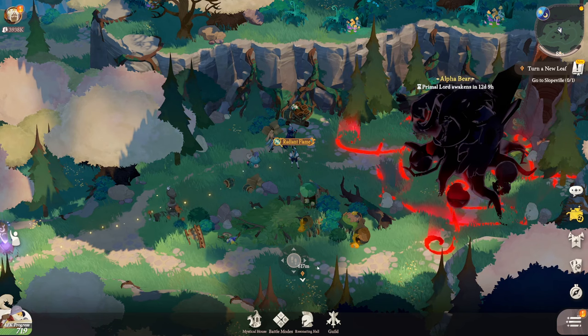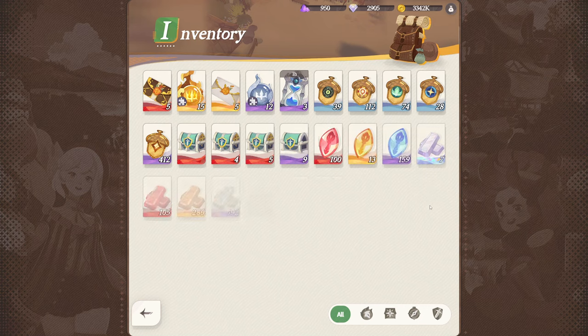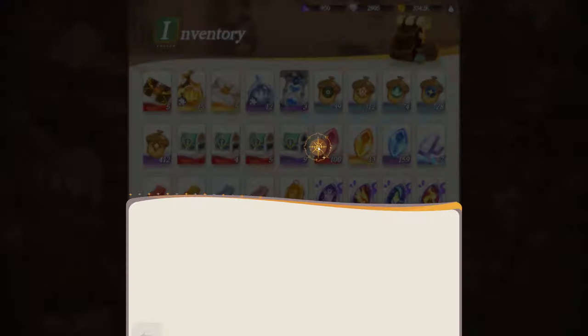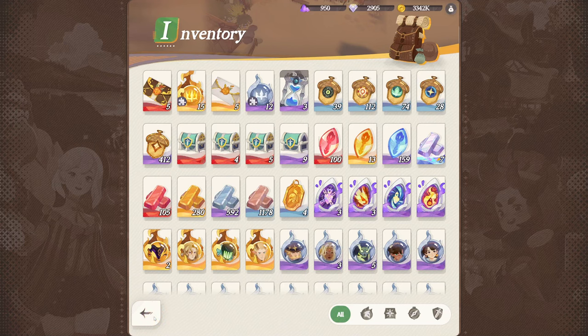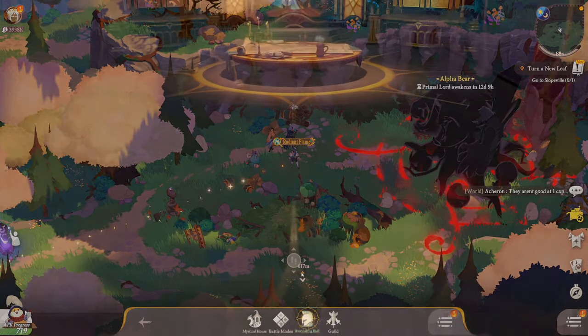Starting off, you can find the essences in the inventory. The blue one is the most common — the first one you see — and it is used to unlock hero focus skills and level up exclusive equipment from levels zero to five. Temporal essence is the next tier, covering levels six to fifteen, and then we have the last one, twilight essence, covering levels sixteen to twenty-five.